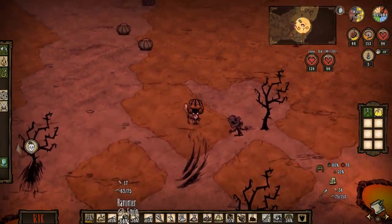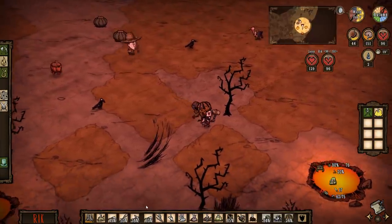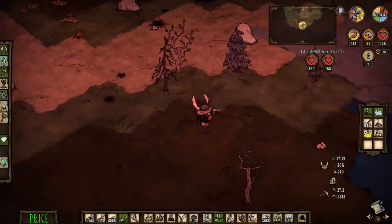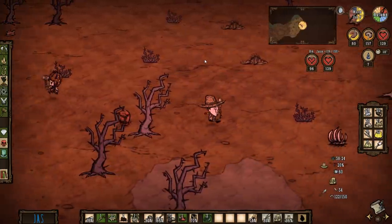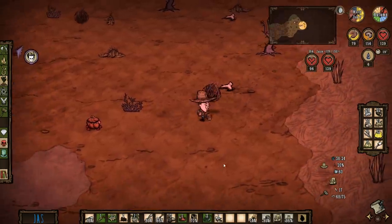Oh my gosh, I'm looking at about 20 iguanas just chilling down here. There's so many. And a swan — I found a mini swan. I'm not seeing any tumbleweeds. There's one — they're usually around the edge of the map. I found one.